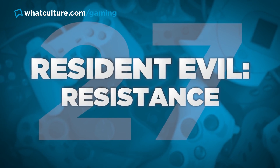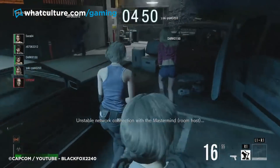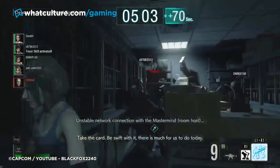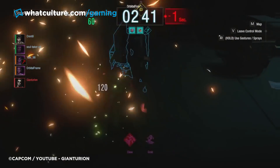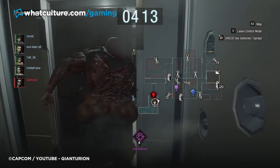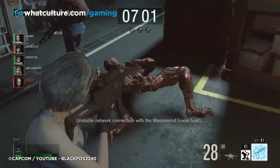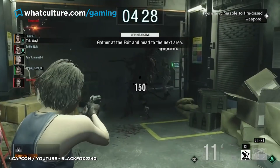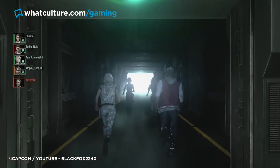Number 27: Resident Evil Resistance. You can't buy this without Resident Evil 3, but it's got its own trophy list and its own executable, so we should at least recognize it as its own game. That being said, this is Capcom just giving multiplayer another go and throwing things at the wall. Asymmetric multiplayer is a better option than third-person team-based combat games, but it feels a bit half-baked, clunky, and after a few games you've got the gist. After the short length of Resident Evil 3, Resistance just left a bad taste in players' mouths.